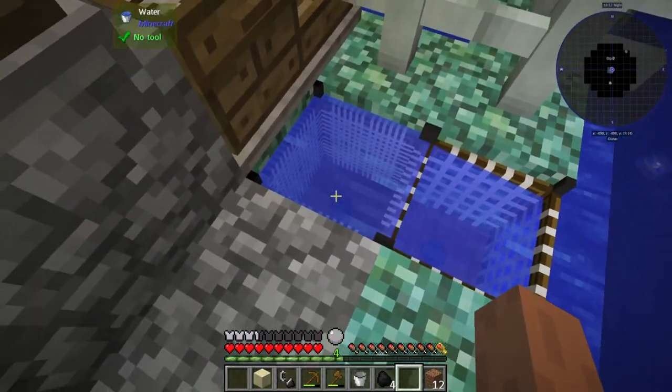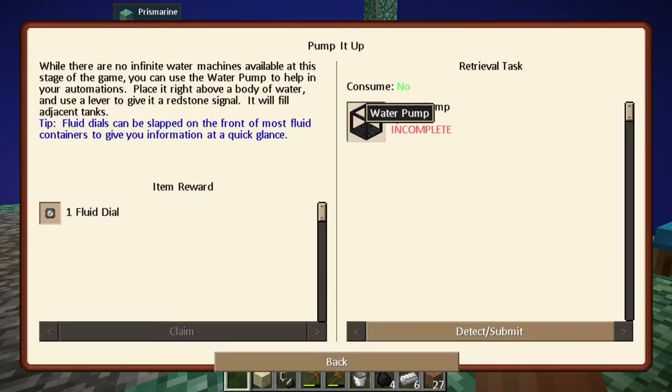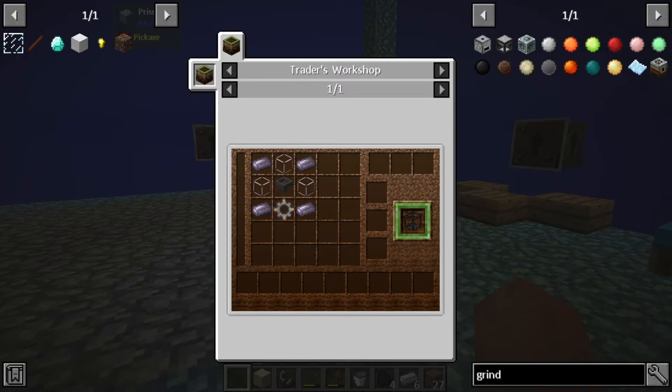Next up is 'pump it up.' This is a water pump. While there are no infinite water machines available at this stage, you can use the water pump to help with automations. Place it right above a body of water and use a lever to give it a redstone signal and it will fill adjacent tanks. So let's see what we need - we need lead, tempered glass blocks, a funnel, and a stone gear.